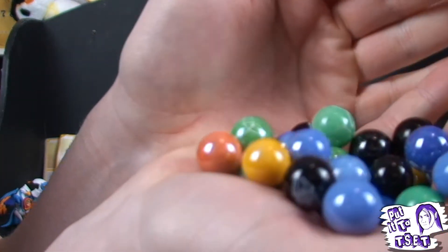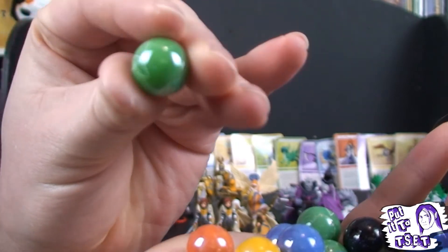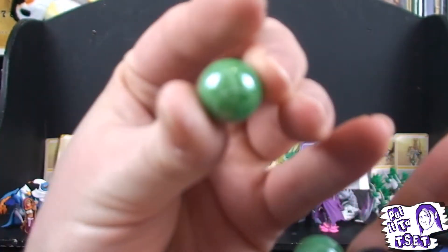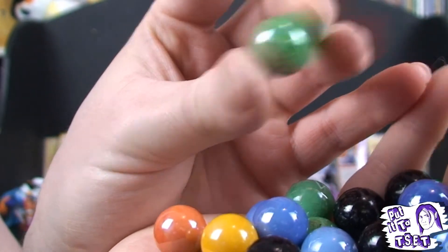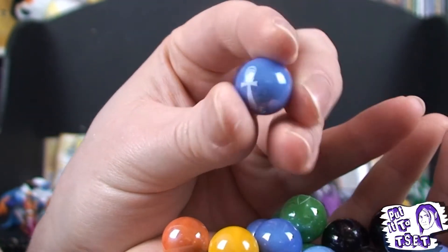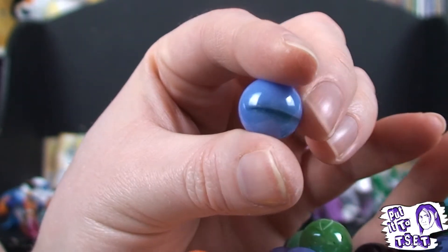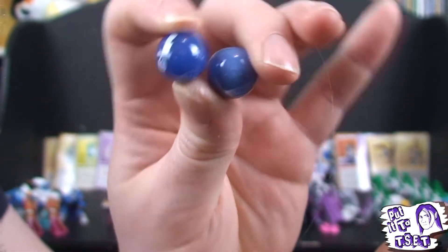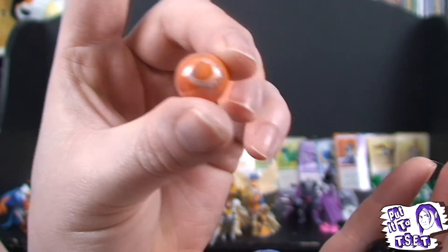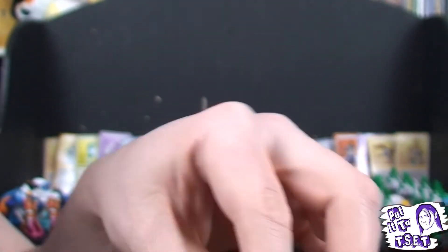Each marble has a symbol on it and a colour representing their faction. You've got the black for the Necropolis, the green for the Sylvan faction — whatever they're calling it these days — the blues for the magic users, your red Inferno ones that are not particularly red, and your Haven ones which are quite nice.